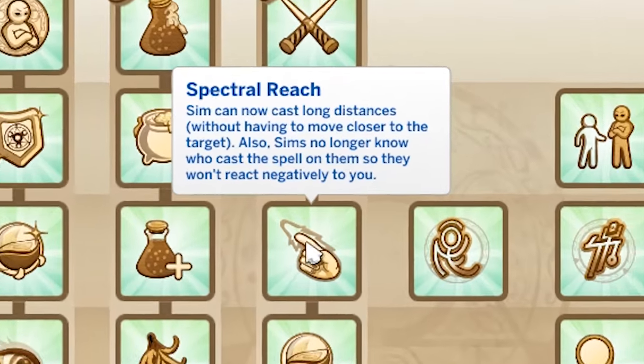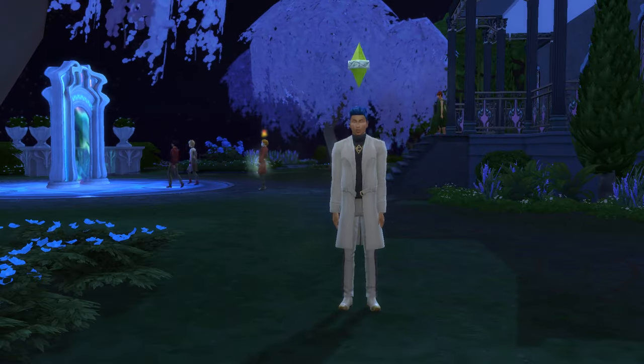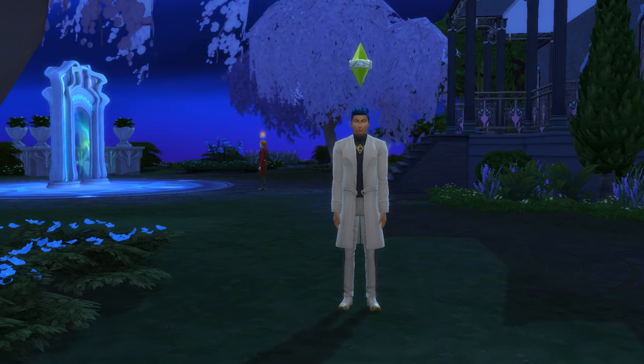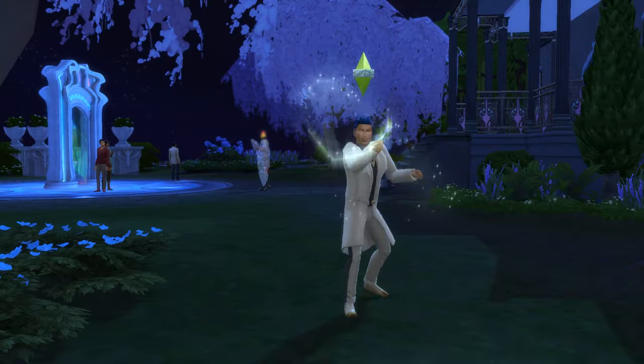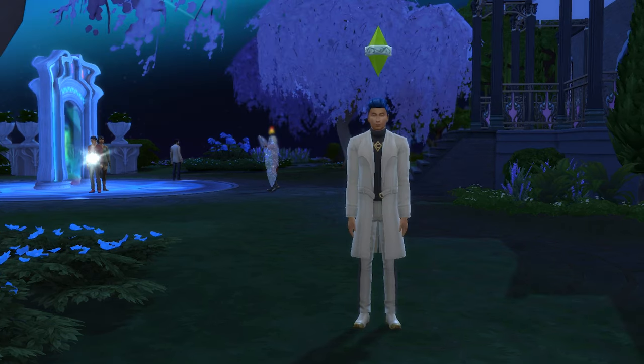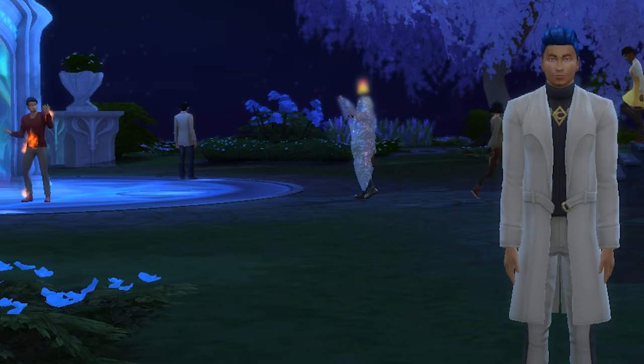Next is Spectral Reach, available at the adept level. This means you can cast spells from afar and sims won't know who cast it, meaning they won't react negatively. It's cool for a dastardly spellcaster and adds a touch of convenience and storytelling, but I feel it's less useful than the previous two in the tree. I'm giving it three out of five.